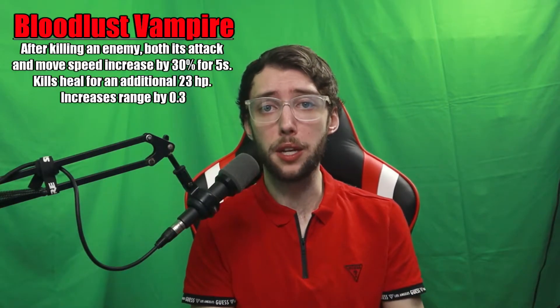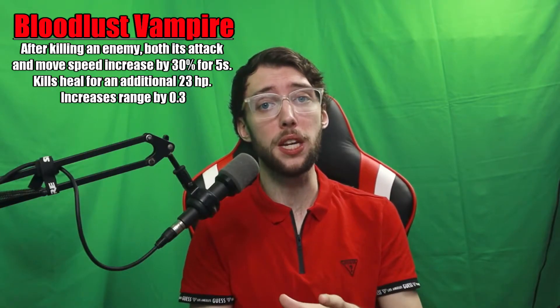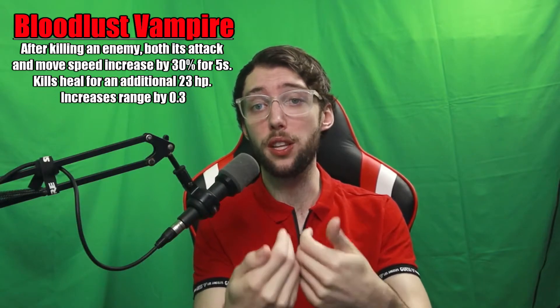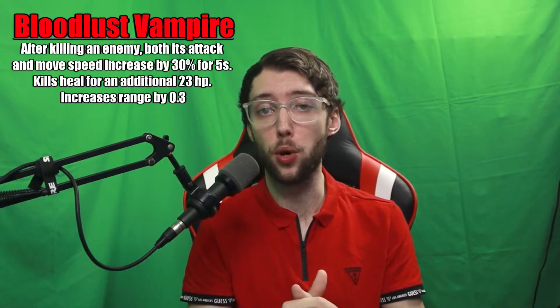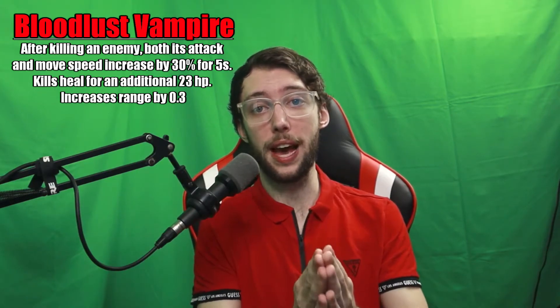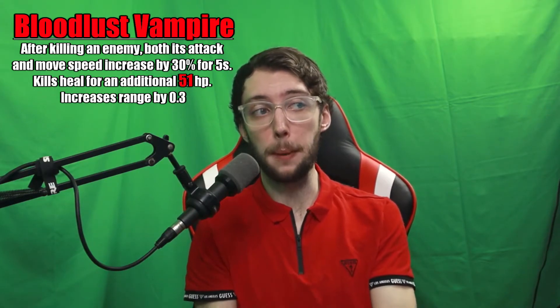Now we've got the one that I personally suggest — Bloodlust Vampire. After killing an enemy, both its attacks and move speed are increased by 30% for 5 seconds. Kills also heal for an additional 23 HP, and it increases the range by 0.3. On the epic version, that healing increases to 51 HP per kill. That is massive.